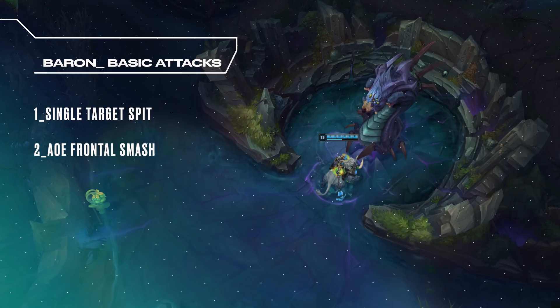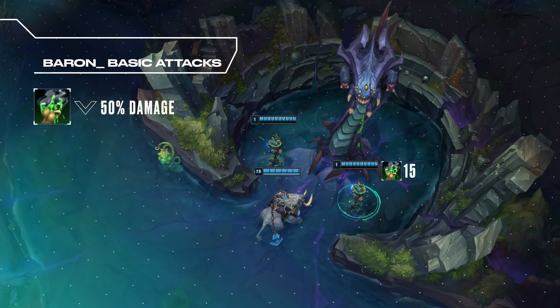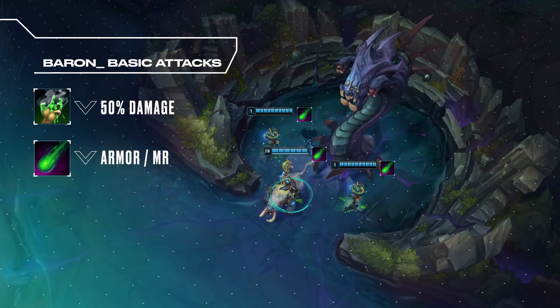A 50% damage debuff is applied to whoever is tanking the Baron. The debuff lasts for 15 seconds and refreshes on each attack. If a new champion starts tanking Baron, the debuff will switch to that champion. Over time, Baron also applies an armor and magic resistance debuff to everyone fighting it, which applies more frequently to whoever is tanking, and can reduce up to 50 armor and magic resistance.